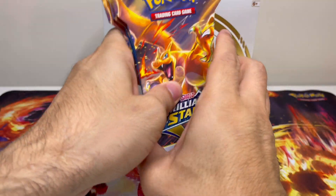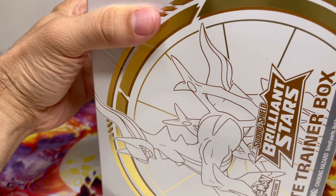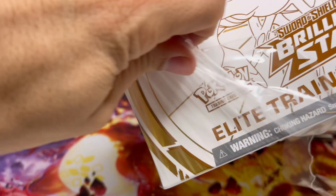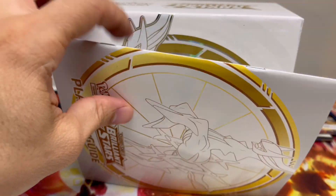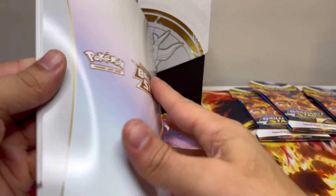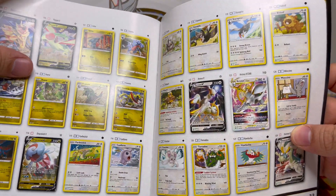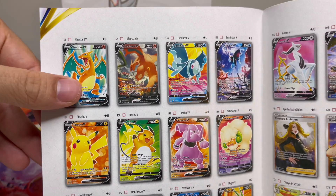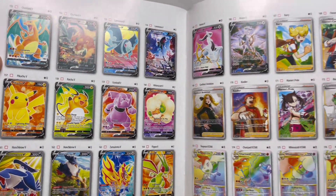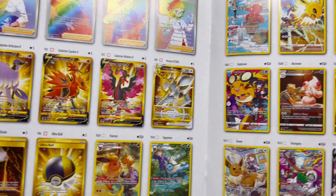We're going to save the singles for the end. Let's open the ETB first and see what we get. Let's take a peek at what we can get in the Brilliant Stars set. I know there is a Charizard in here and I want it. Those are all the regular cards. We can get an Arceus V, Charizard V — I want it. I always want Charizard. Look at the Charizard V-Star rainbow! Nice. I want all of them. Oh, look at the gold Galarian birds! If we could get one of those, that would be really awesome.